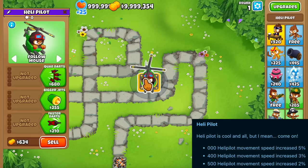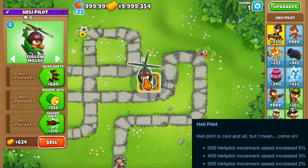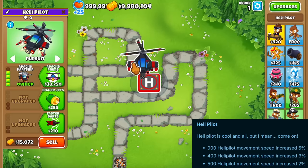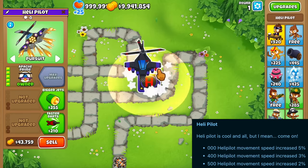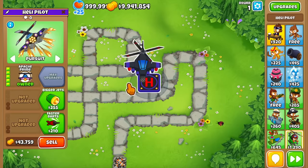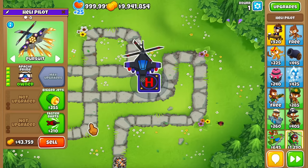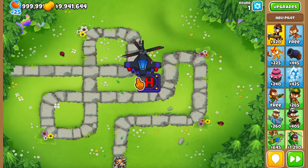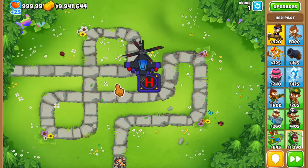The Heli also got changed — the base tower gets 5% extra movement speed, plus 3% extra on the Apache Dart Chip and 2% extra on the Apache Prime. This basically reverts a nerf from a lot of updates ago that made the tower slower. It also indirectly makes the bottom path a lot stronger, since the Bigger Jets upgrade gives extra movement speed, making it no longer as necessary.